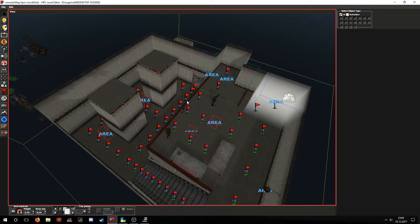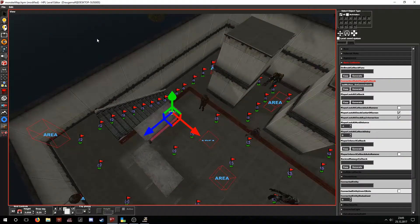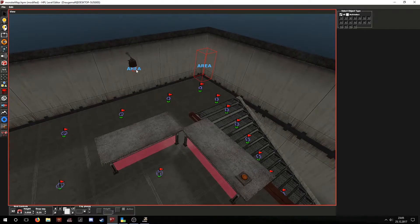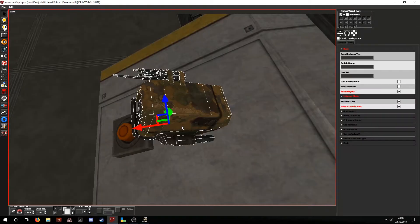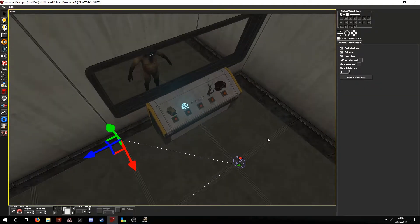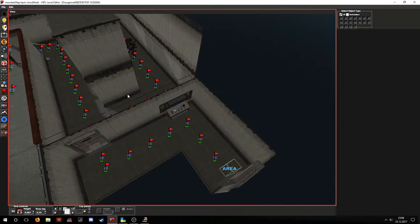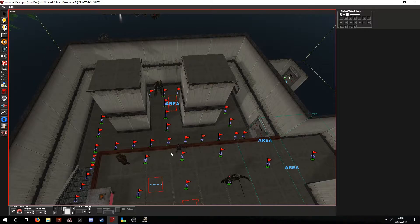Now, even if we already have the path nodes set up, the monsters won't do anything by themselves if you just put them on the map — well, most of them anyway, there are a few exceptions. I have also added a button which will trigger a bell sound effect and alert the monsters to come to that area, and I have scripted five different buttons for spawning each monster. Now let's take a look at each individual monster.